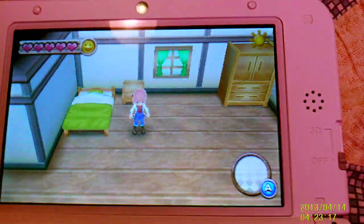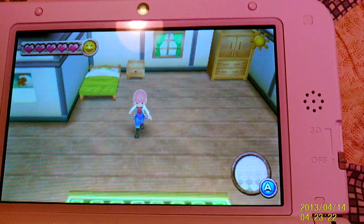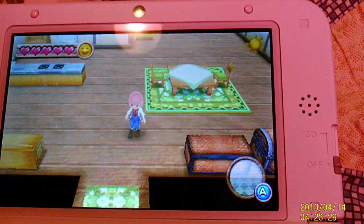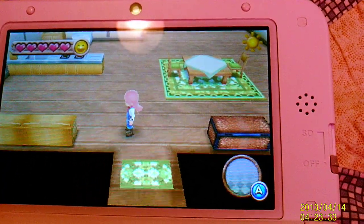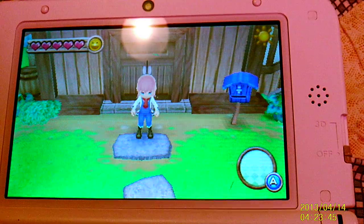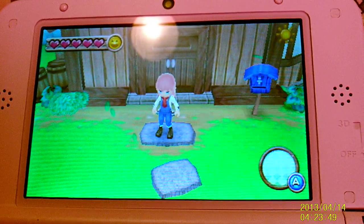It kind of auto-corrects itself a little bit. But as you can tell, anything green is going to be a little odd color-wise. Anything pink is going to be a little odd color-wise — my character's hair is pink. I'm going to zoom in a little bit.